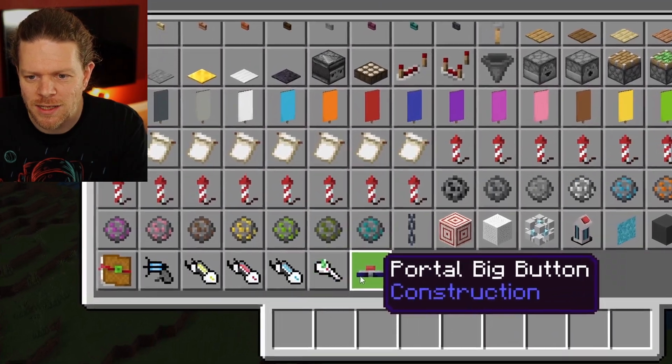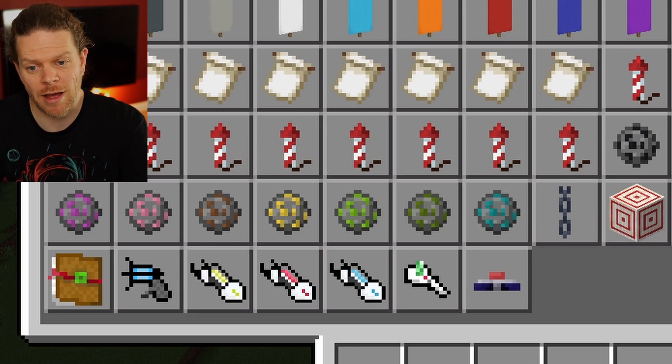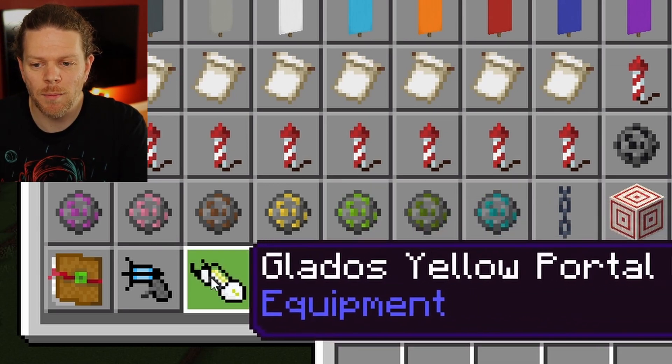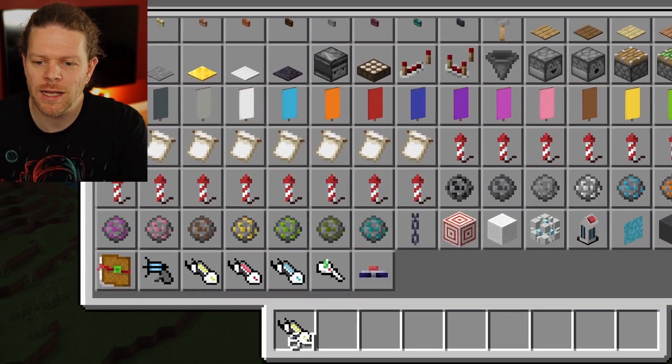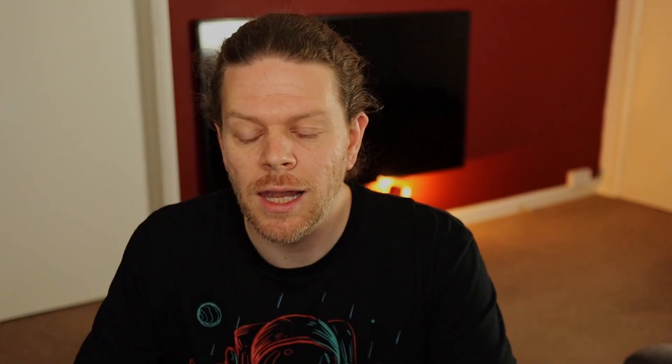Down at the bottom of the inventory you can see these — I don't know, they look a bit rude, a bit phallic I can say that — but these are your portal guns. Let's grab a portal gun and see how we look. Nice! Here's our portal gun.